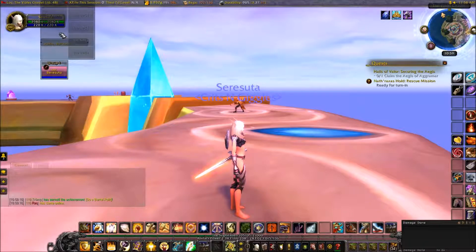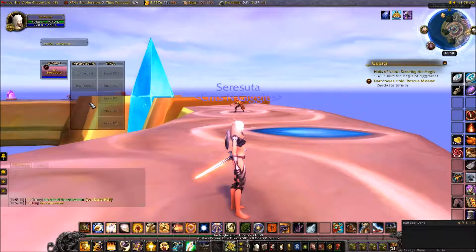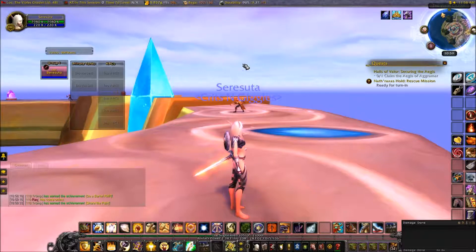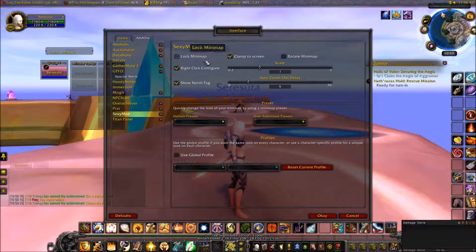I'm going to pull this down out of there for now. All of these three windows is Voodoo — not touching that right now. Now we're going to take a look at SexyMaps. We can right-click on it and that opens up the options.